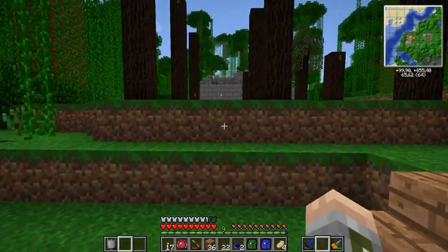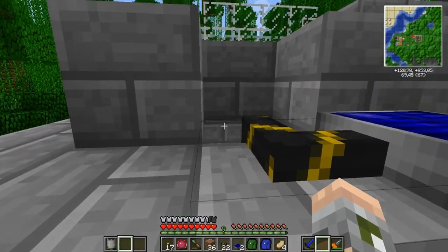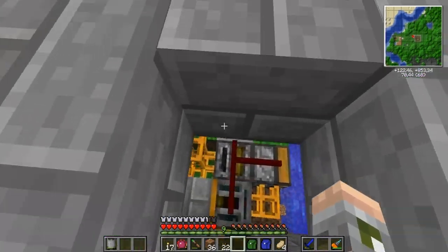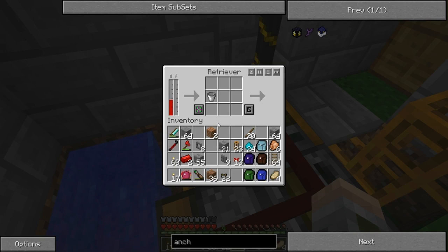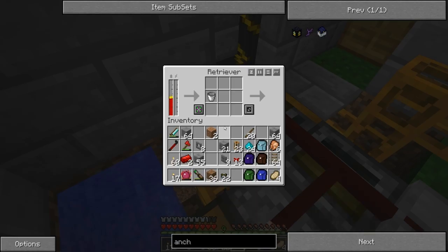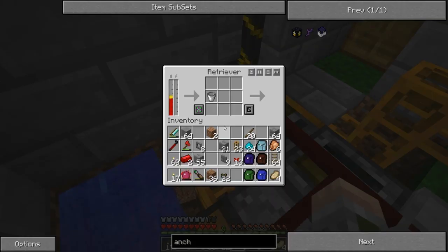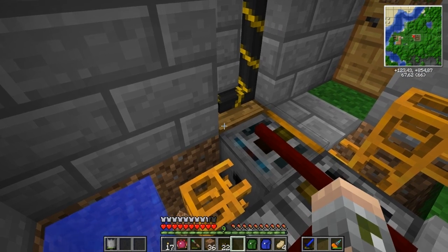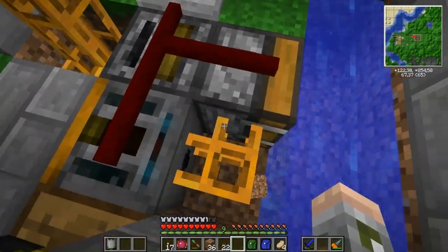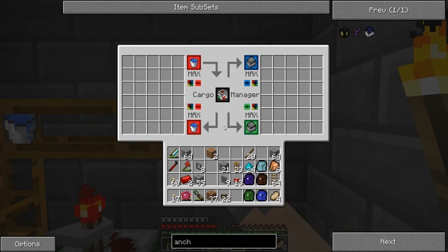I didn't manage to creeper-safe my base and it did blow a big hole in the roof. Two solar panels — that should be more than enough. That should increase the power level so it can actually start working. Here come the empty ones and they get put into this machine. And off go the ones with water in them — and into this one. Brilliant.